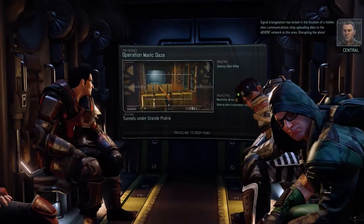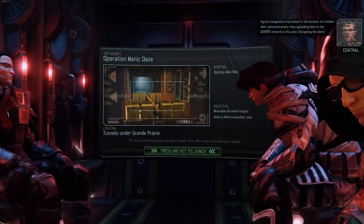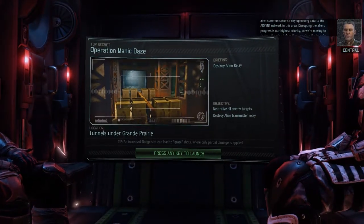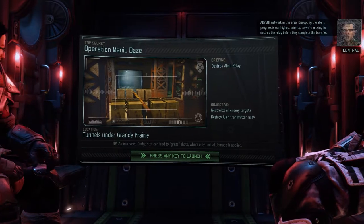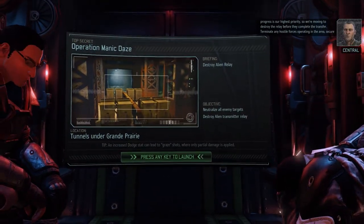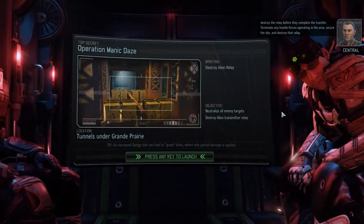I could have put a laser sight on one of the pistols - that probably couldn't help. Signal triangulation has locked in the location of a hidden alien communications relay uploading data to the ADVENT network in this area. Disrupting the aliens' progress is our highest priority. We're moving to destroy the relay before they complete the transfer. Terminate any hostile forces, secure the site, and destroy that relay.